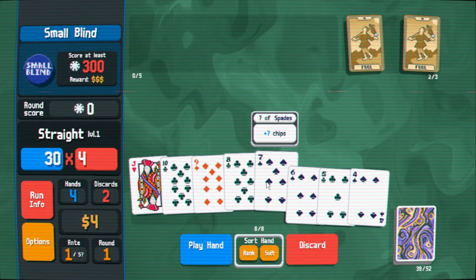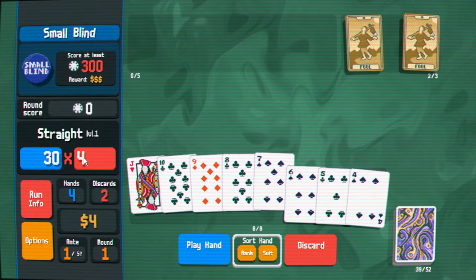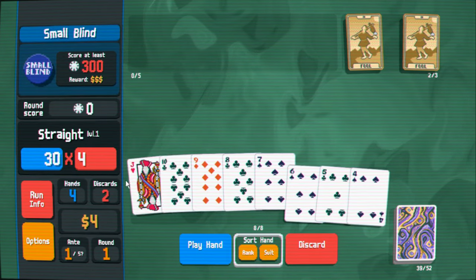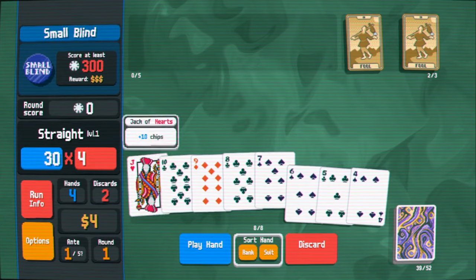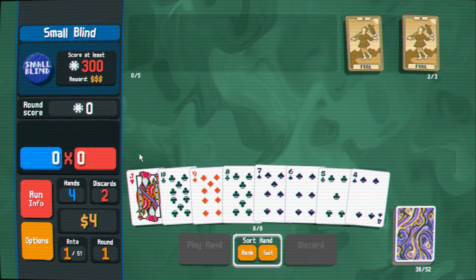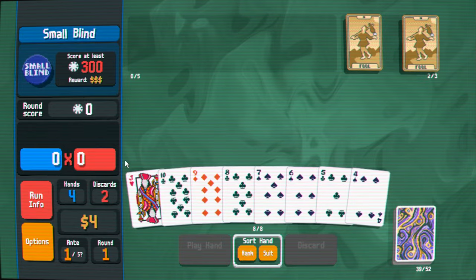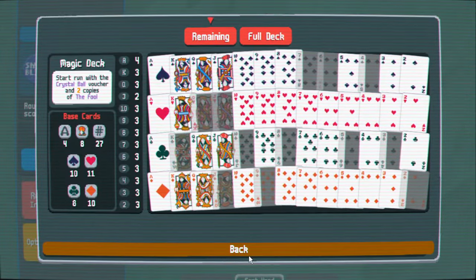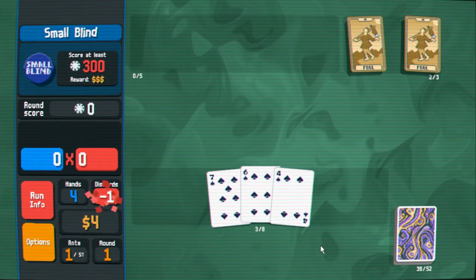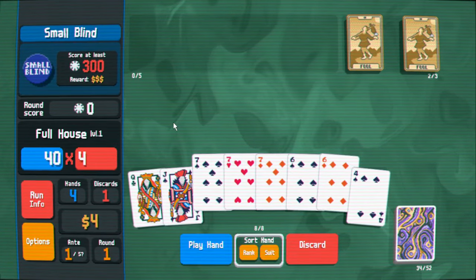I'm going to stick to the flush strategy. Now on camera the stakes are much higher. Here I have three of a kind and two of a kind so I could make a full house — that would be 79 times four, which I think might be enough. I'm going to go for it. 292 again — screwed the pooch. But now I can play almost anything.